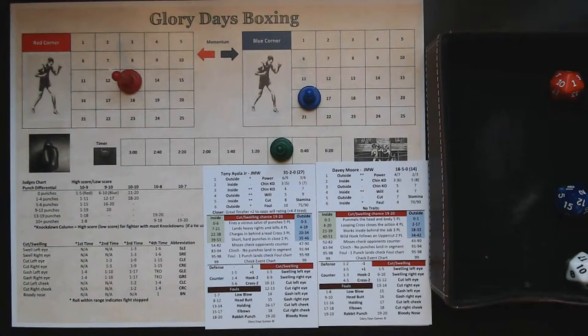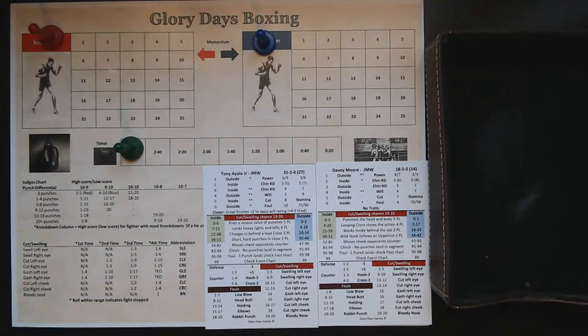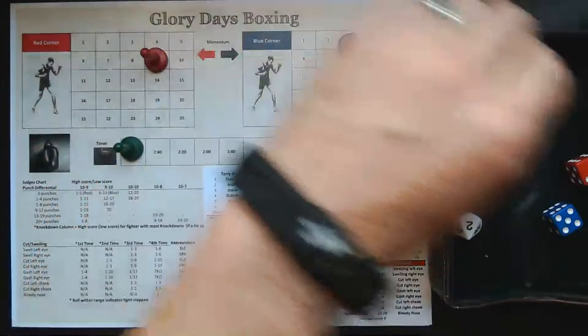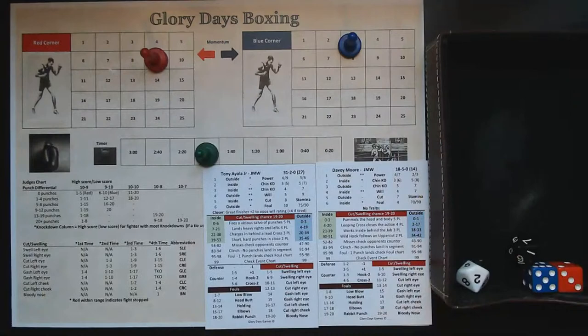We're up to round number four. First one-minute segment: Ayala Jr. with two stars from the inside in control. A result of 12 from the inside — heavy rights and lefts — four punches landed plus five, up to nine total. Davey Moore lands three. Moore is going to have to survive two chin checks. Six or worse — he is hurt, takes those punches, no foul. We jump ahead a minute.